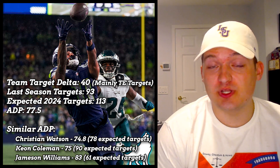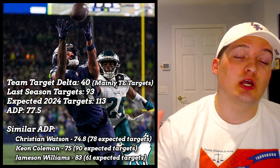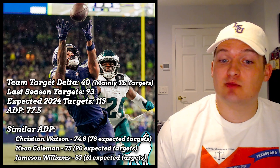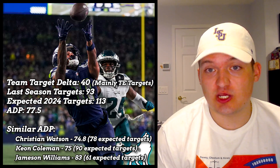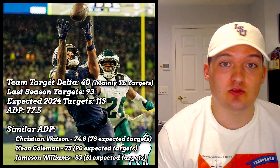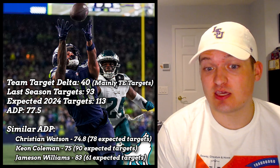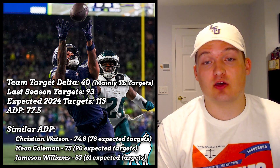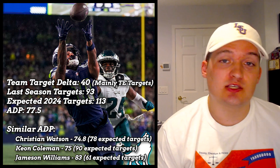Second-year breakout wide receivers are where you want to bet your money, especially when they have a target share like JSN will. Even better in best ball — we know this group individually may be somewhat up and down. There may be a week where Tyler Lockett has an amazing game and JSN gets limited to two points, then the next week JSN pops off for 20 and Lockett looks at three. The rising tide of targets in this offense keeps them all afloat as valuable fantasy options, especially in best ball.